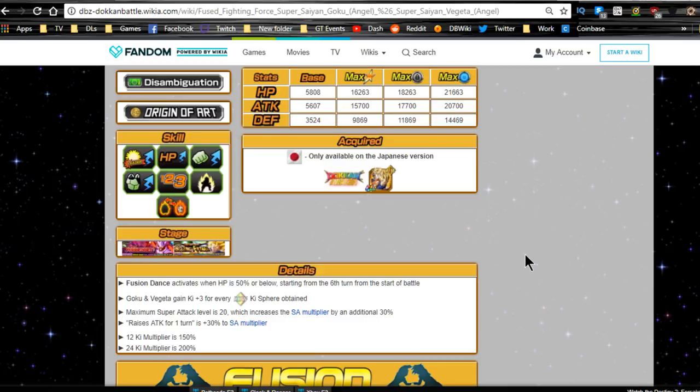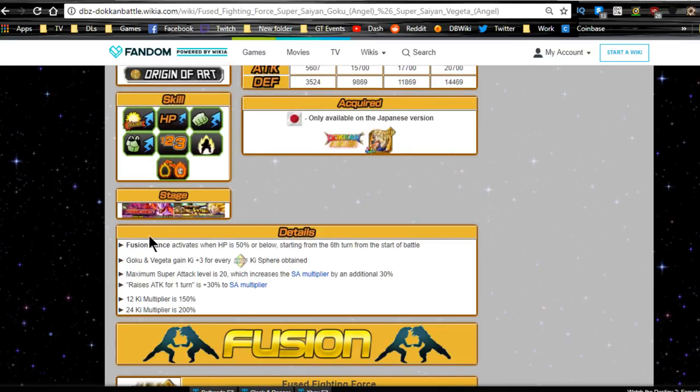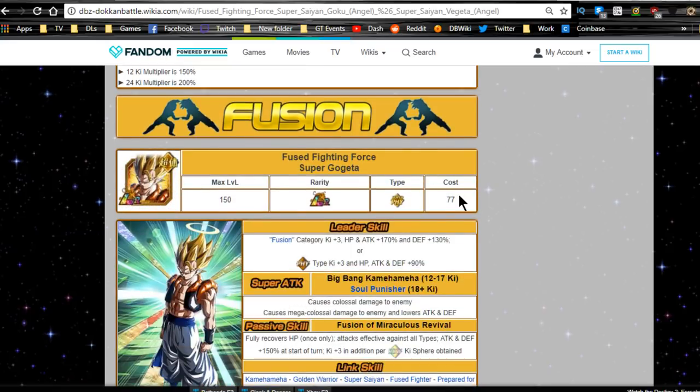Now this is where people start debating who does more damage when they transform. The fusion dance activates when HP is 50% or below starting from the sixth turn of the battle — so you have to wait six full turns and have HP below 50%, similar to the Ultra Instinct mechanic. After fusing, Goku and Vegeta gain Ki +3 for every rainbow Ki orb obtained, with a Super Tech level cap of 20.